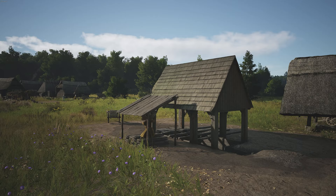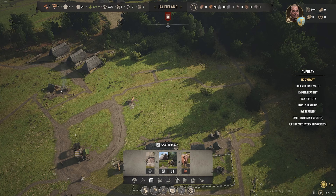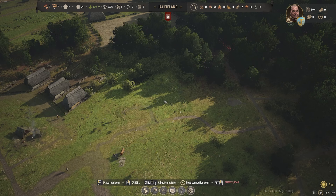Now that our saw pit has caught us up some extra timber, we're also just about to clear off the last of this stone. I'm sure we can actually use the last of this stone. Now let's get down the church. The church is going to be a big boon because getting to tier two is going to be very nice.